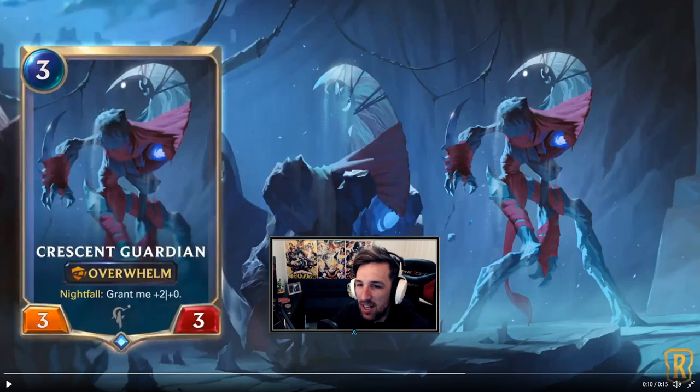Crescent Guardian — love the artwork on this guy. Three mana 3/3: on nightfall, grant me plus two attack, and it has overwhelm built into its kit. This is like a mini Basilisk Rider for three mana. It's only good if you nightfall it — like, we could make a Warning Shot deck just to get the nightfall bonus.